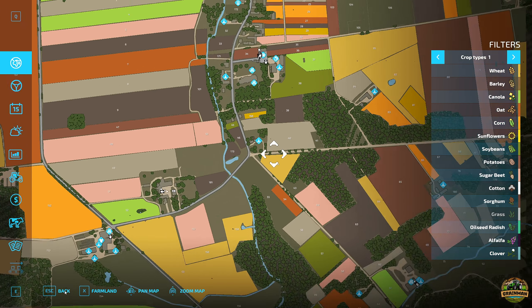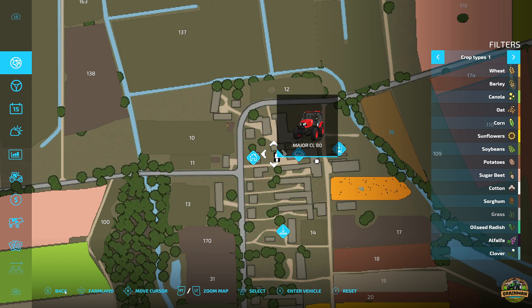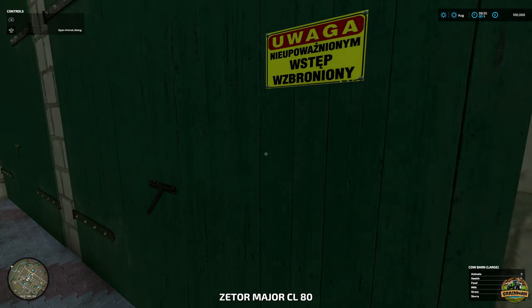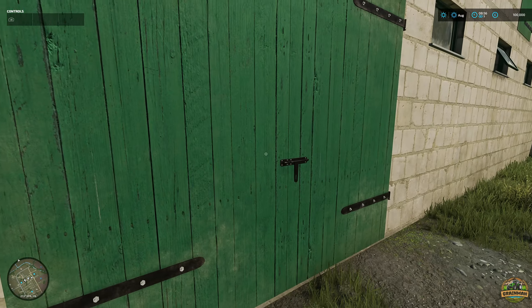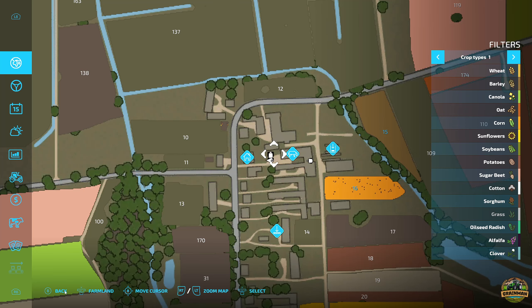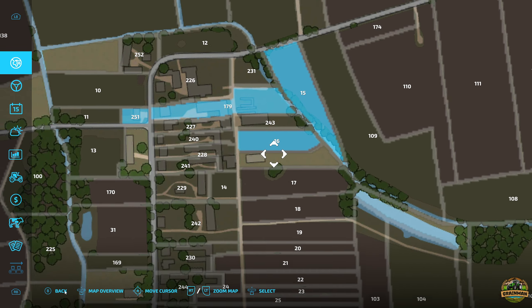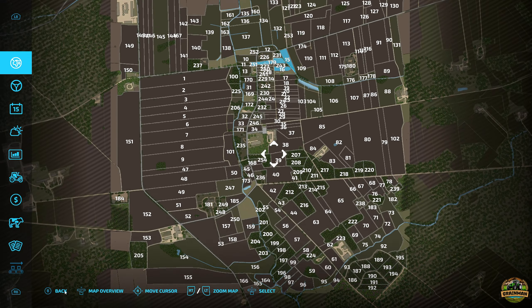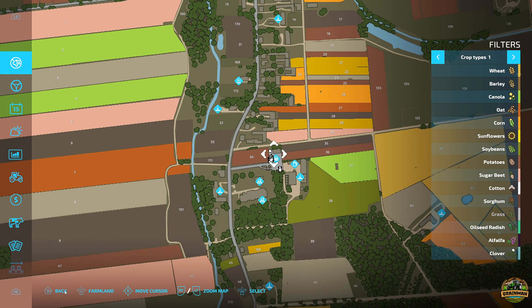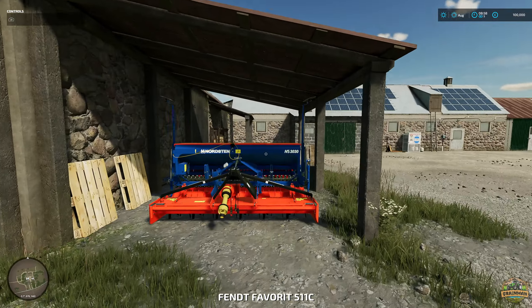Interestingly, we actually own land up here. If we enter this vehicle this is a farm we own, so we can get into everything we need to do. I think this is actually the cow barn etc. But interestingly our vehicles that we can tab through - we own farmlands 251, 179, 15 and 16. Looking on the PDA scrolling through tractors, there's the Fendt Favorit 515C and our power harrow.